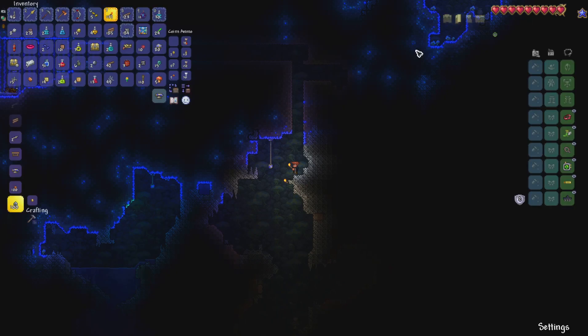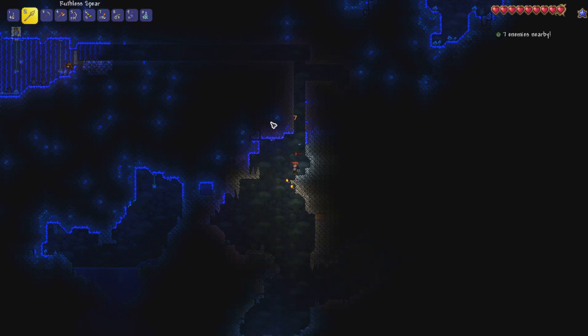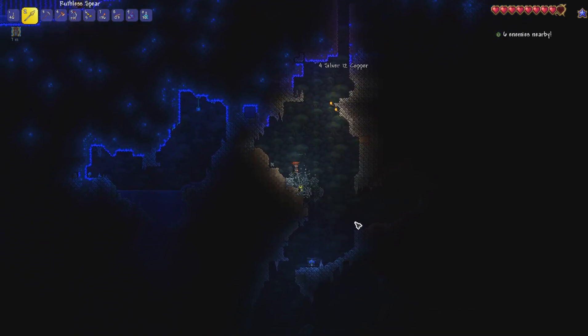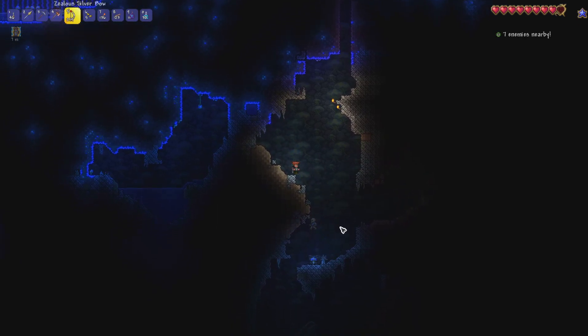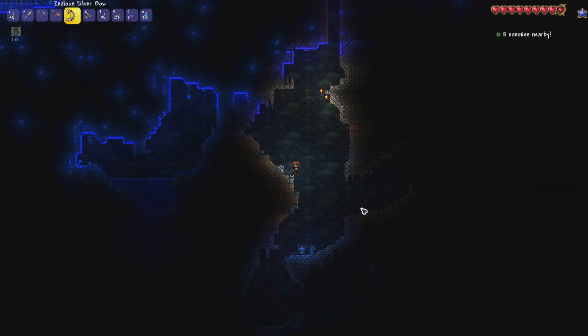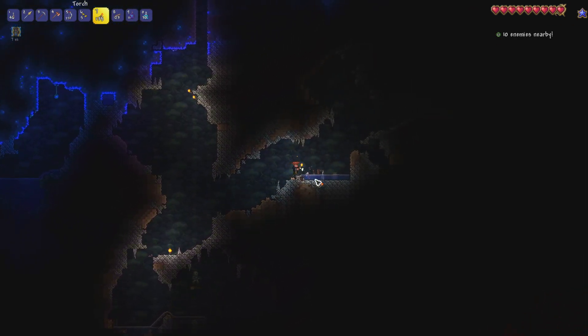Another heart crystal - we're up to 180 HP now, we've already found four of these which is really nice. There's a bat causing me an issue. There we go - looks like there's a mine cart track down there. There's a skeleton but he's just going to run away. Let's drop down and see if there's anything up here before we look at that mine cart track.